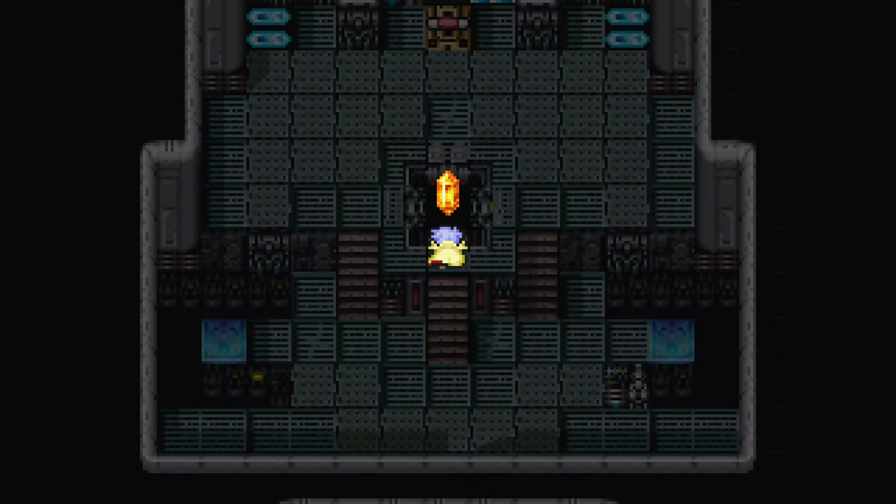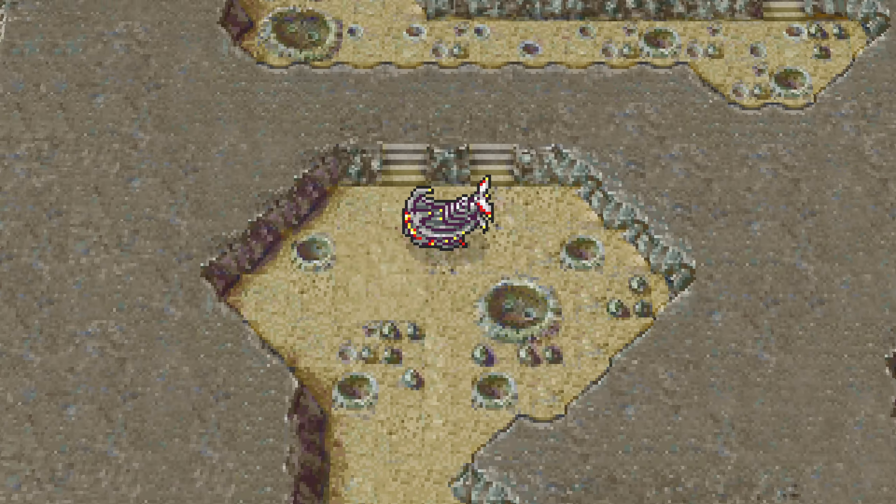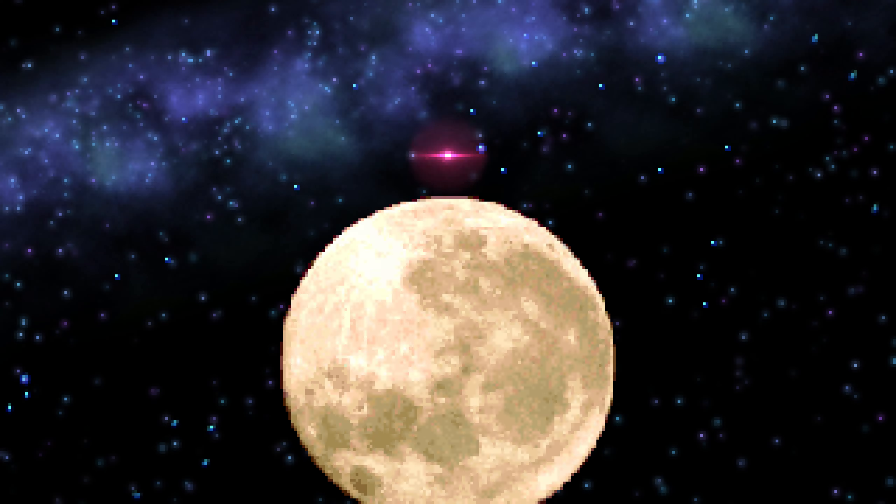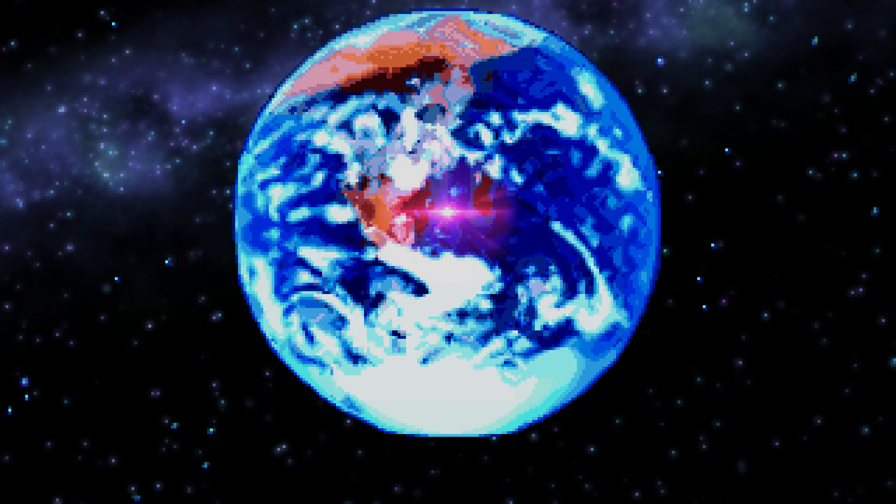This place is scary. I'm getting out of here. I want to go back to Earth. But actually, no — there are some things I would like to show you back here. Now that we've taken out the Giant of Babel, we have no more problems to solve.